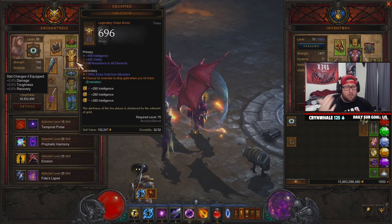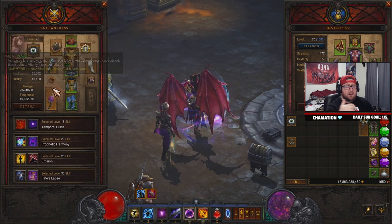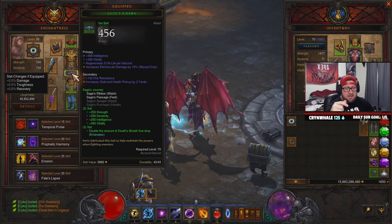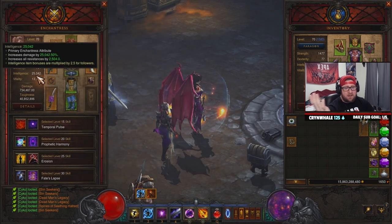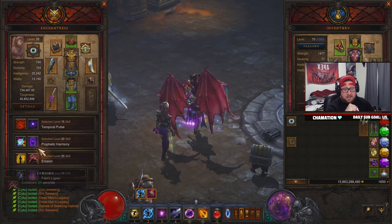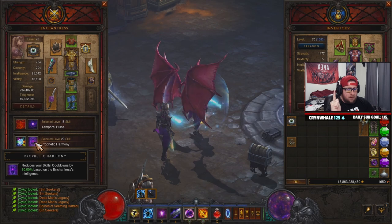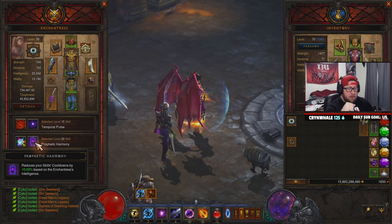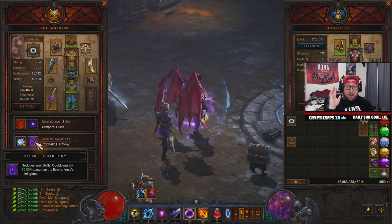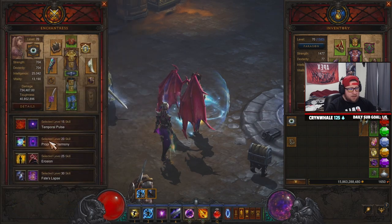It's not too hard to reach 25k main stat on a follower — put the gems in, make sure everything rolls Intelligence as high as possible. If you want extra help, the Guardian set multiplies the main stat by 3.5x, making 25k easy. The Templar has strong damage bonuses for Strength-based builds, and the Scoundrel offers great crit chance, but I prefer the Enchantress mainly for the cooldown reduction.